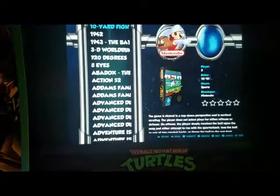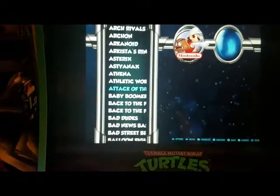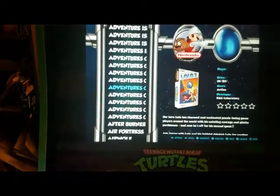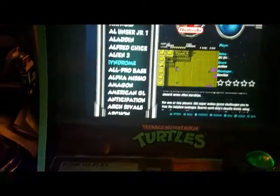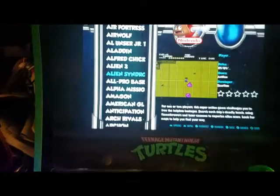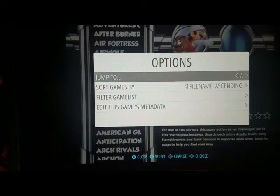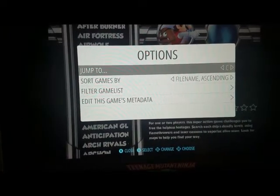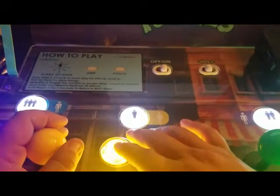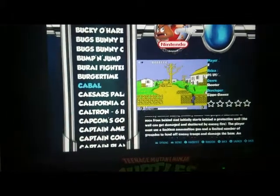Press A to go forward into the Nintendo section. There are tons of games, but let's say we want to play Contra. To jump straight to the letter C, press your coin button — it brings up a letter-select menu. Use left and right to navigate to C, then press A to go forward, and it jumps right to C.